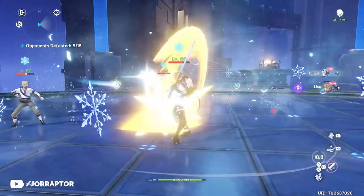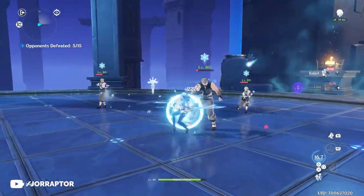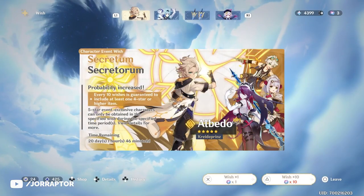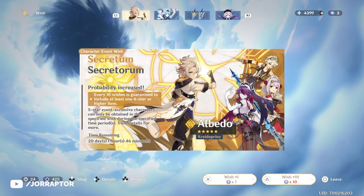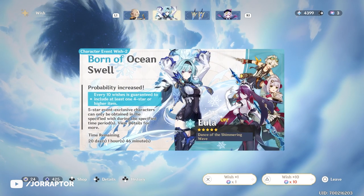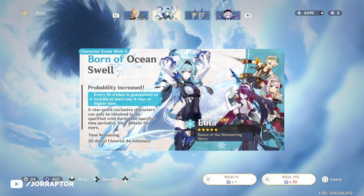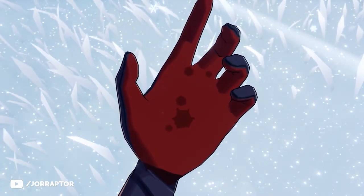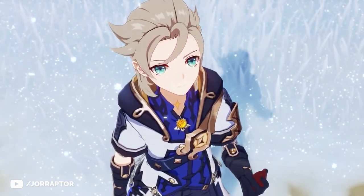You can try out the current characters available in the new double banners — they are both the same, only the five-star character is different, and the 50-50 is shared between them. Getting a different five-star in one banner means that the next time you wish and get a five-star, it will be the character on the banner you're currently wishing on. I will do my 10-pull at the end of the video.